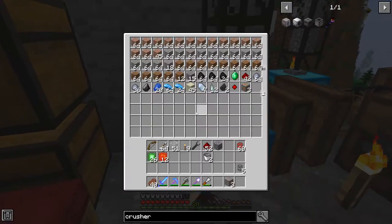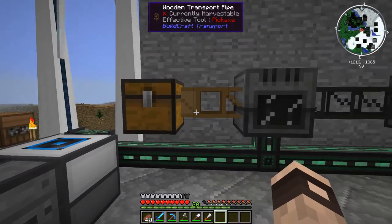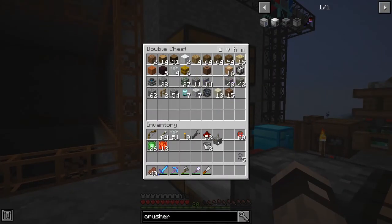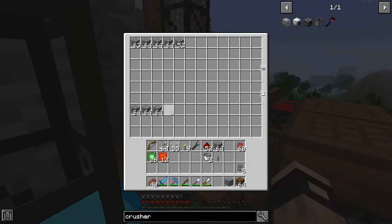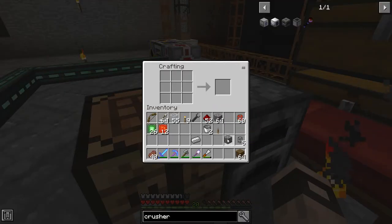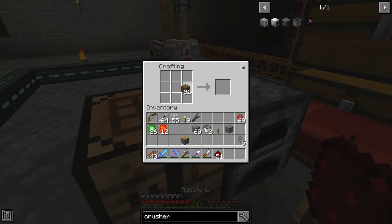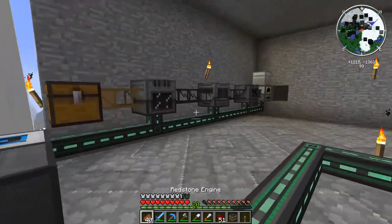I grabbed some ore - there's a couple iron ore as well as some copper. Let's put it in and see - of course we need an engine. Do we have a redstone engine? No, but we can make one. Let's make a redstone engine quickly - need a bit of iron, some redstone, and some gears. Yes, that's how you make a redstone engine.